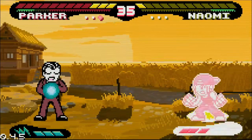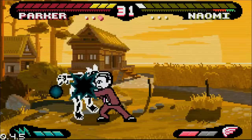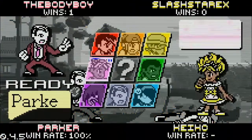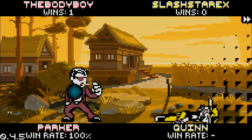Parker is one hit away from the round. Applying the lightning pressure just to check if he's guarding — and a nice roll into a throw. Body boy, ready for anything.